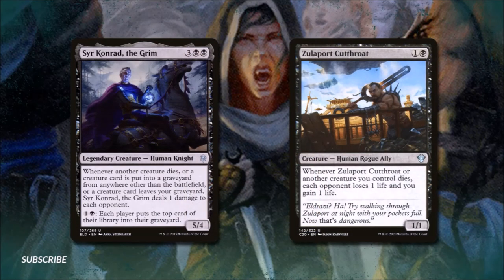Sir Konrad the Grim is kind of a bomb in almost any deck he appears in. For three and two black he's a 5/4 legendary human knight: whenever another creature dies, or a creature card is put into a graveyard from anywhere other than the battlefield, or a creature leaves your graveyard, Sir Konrad deals one damage to each opponent. For one black, each player mills the top card of their library. Finally, Zulaport Cutthroat for one and a black is a 1/1 — whenever he or another creature we control dies, each opponent loses one life and we gain one life.